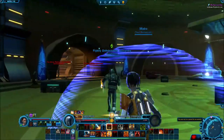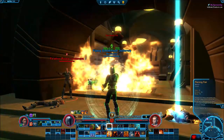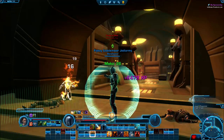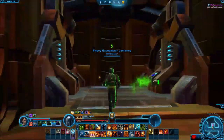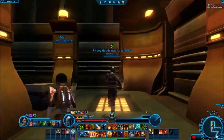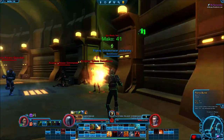Speaking of my Jedi Shadow, I'm really stuck right now — at the end of the main story, level 50. The last boss fight I can't beat. I'm level 75 so it's not about damage, but the boss throws a big rock at my face and I die instantly. There's no way to evade it. I'm gonna need guild members to help me out.